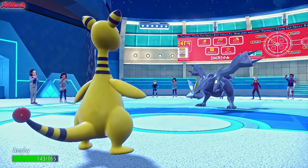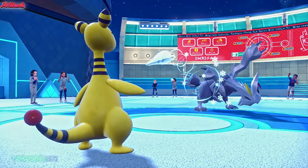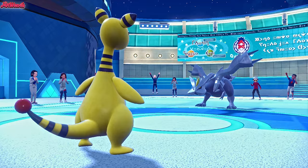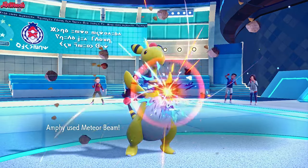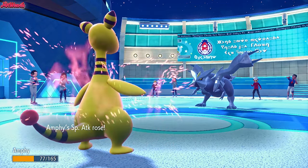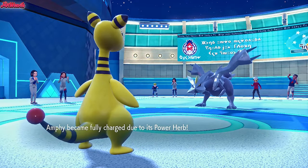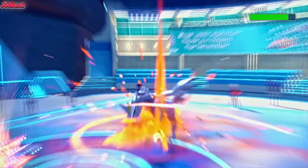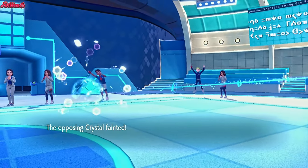They go for an Icicle Spear — that's going to sting but it's not going to KO us. Four hits is great. Now we go for a Meteor Beam and hopefully we don't miss — if we miss, that's going to really suck. We got our Special Attack boost from the charge turn, pop our Power Herb, and then fire the Meteor Beam — which we don't miss. That KOs the Kyurem, which is nice. We get a nice KO on Kyurem right there.